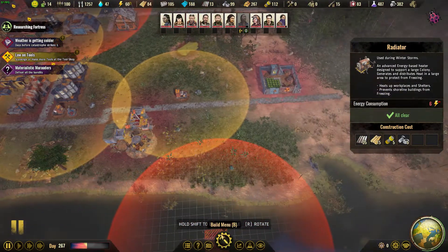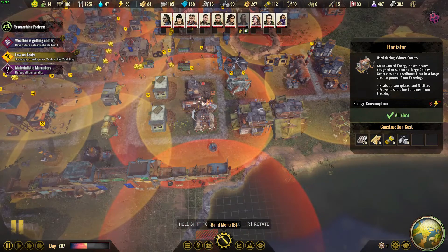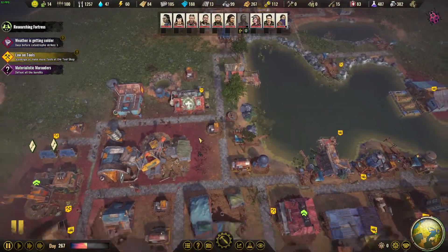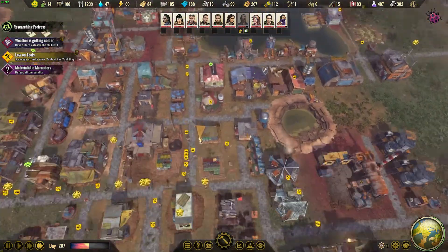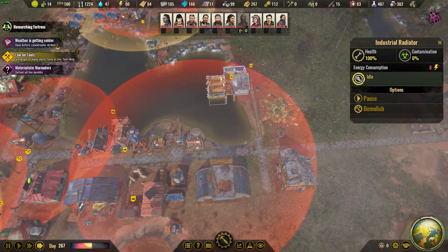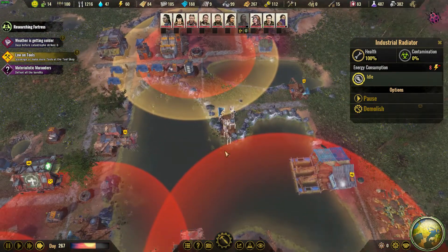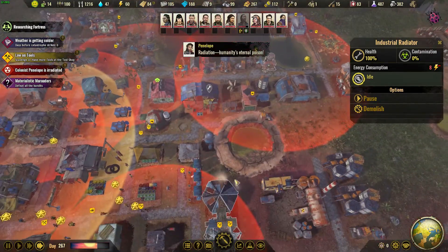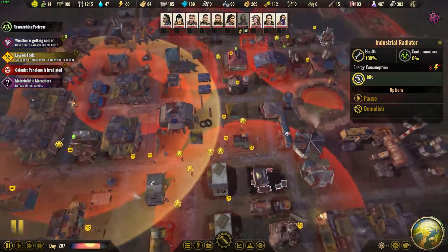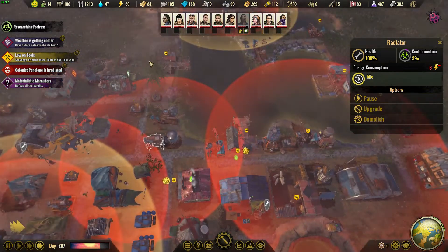Is there anywhere that's not covered really? Those batteries aren't, the pollution plant isn't. Right now I don't think there is - I think we ride with what we got. We do have this bigger radiator - the fish farm is encompassed, the new house is encompassed. There is very little that's not inside a heat zone. Right here is not - that medical tent, that's kind of rough.